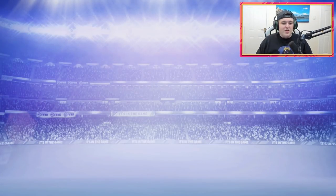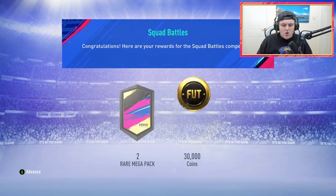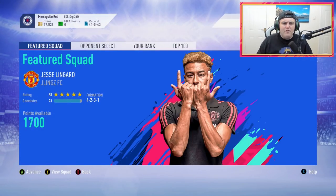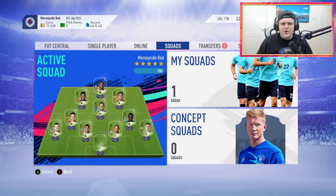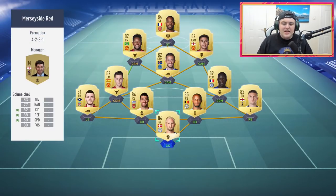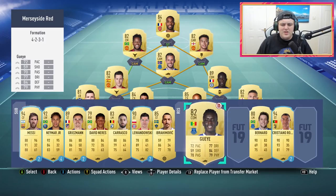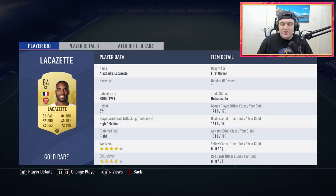So without further ado, let's jump straight into it. We've got Elite 1 squad battle rewards. For that, what we get is a bunch of coins - 30,000 coins and two rare mega packs. I believe it was 235k packs instead of 255k packs last year. This is the team that Johnny actually used to get Elite 1. I'll leave Johnny's Twitter in the description for letting me go on his account - a massive shout out to him.